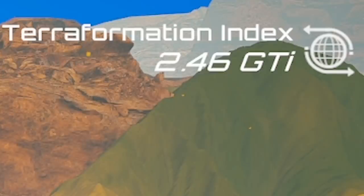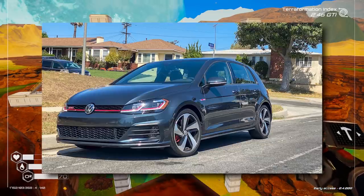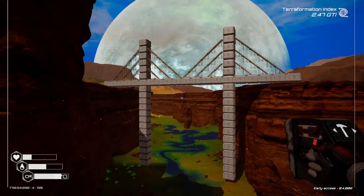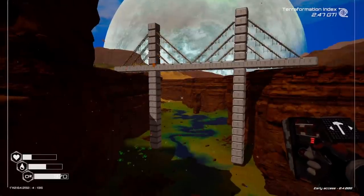We're at 2.46 GTI as well — you can tell that's good because the fast cars have GTI at the end of them. As the sun sets, I'm going to say peace, love and bridges — literally bridges. I'll catch you guys next time. Bye.